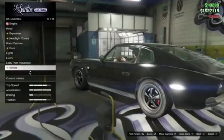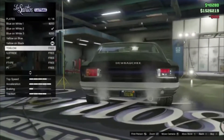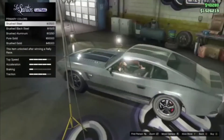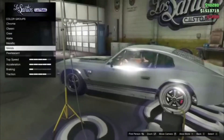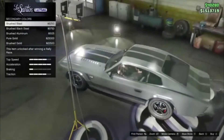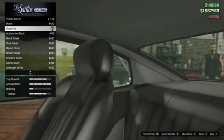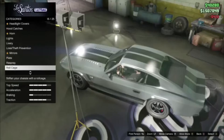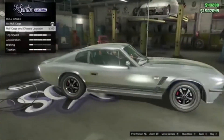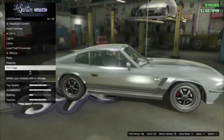That looks nicer. Plate — we'll go with that. Respray — we need like a metal, don't we? That goes well. Secondary metal — there we go. Trim color — I think it looks nice in black, really. Roll cage — I'm not going to put a roll cage in it because we're trying to keep it classic, and it doesn't do anything for me anyway, so it's not like it's needed.